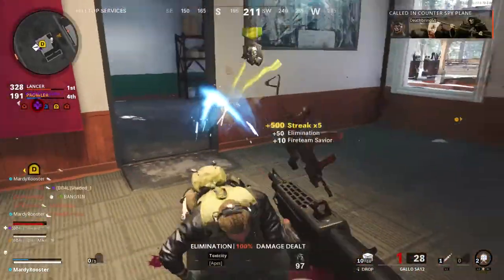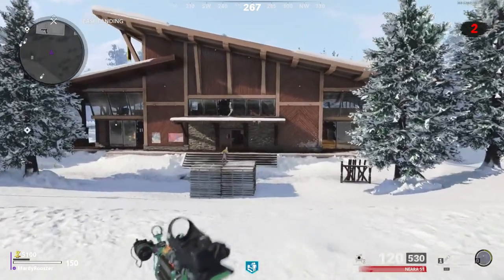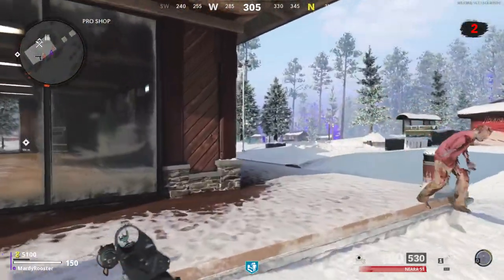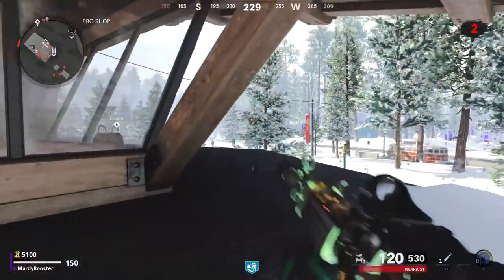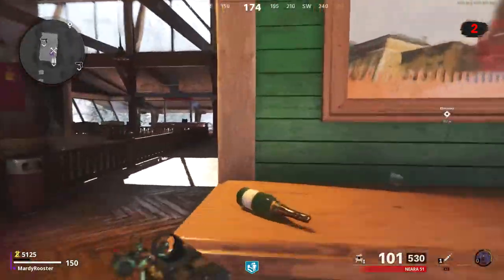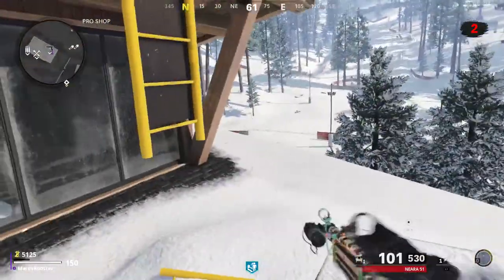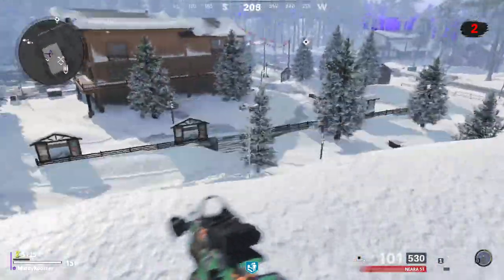Tip number 1 is how to traverse this building on the Alpine map. This building is such a power position, and there is always a team holding it down, making it hard to detonate the nearby bombs. Instead of running up the stairs or landing on the roof, head to the right side of the building and run and mantle onto the small roof. Then jump on these boxes and follow the path until you are on the roof. Then jump on this box and then jump and grab onto the ladder to access the roof. Congratulations guys, you are now a rooftop camper's worst nightmare.